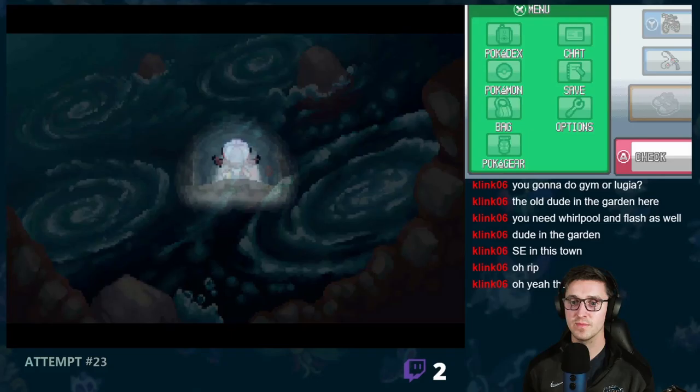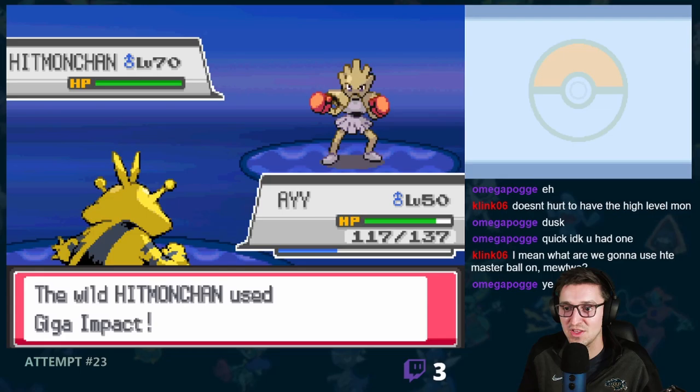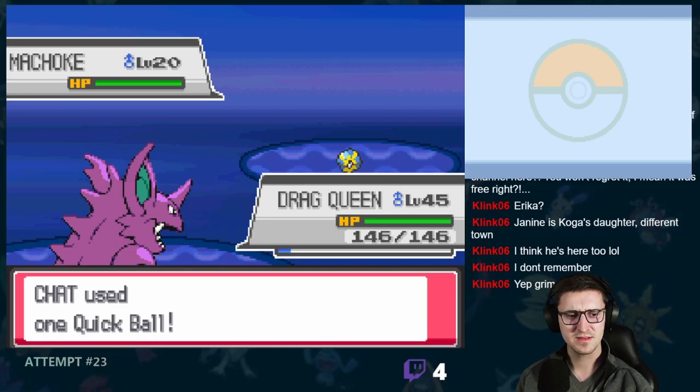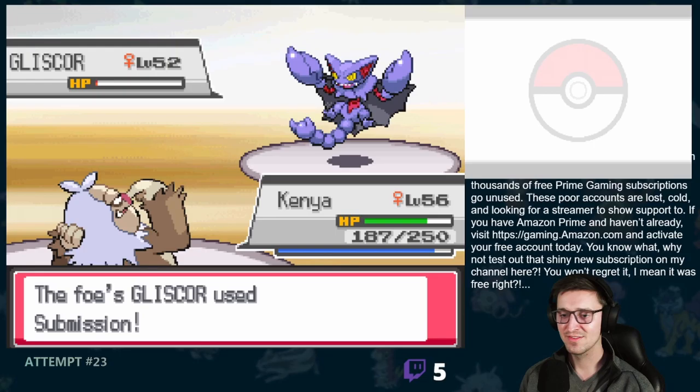Finally, I was able to visit the Fossil Restoration Center — I've been trying to do this for 6 straight runs. The last run I had 14 fossils; this time I only have two. Those two gave us Granbull from the Root Fossil and Arcanine from the Skull Fossil. I then realized I had not even been to the Whirlpool Islands yet. We caught ourselves Magnezone before proceeding deep into the heart of the island to take on Lugia. It broke out of the first Quick Ball before knocking out Electabuzz to make room for itself on the team. I figured there was no better time than now to use the Master Ball, and with that, Hitmonchan was added to the team.